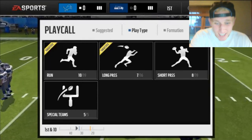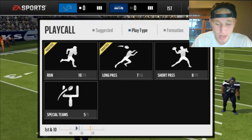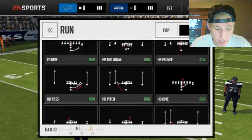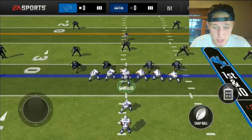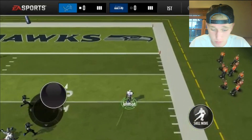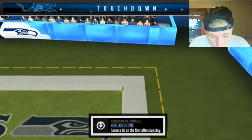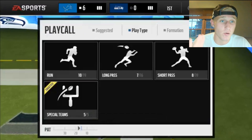Ladies and gentlemen, we have a glitch in Madden Mobile already. I'm gonna get right to it. I hope you guys like the new intro by the way — that took me a little bit of time to put together. But here's what you want to do: in a season game, score a touchdown first thing. I just got one off a halfback toss right there. Halfback toss is definitely one of the best plays.